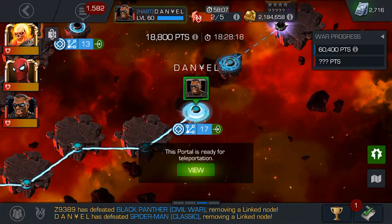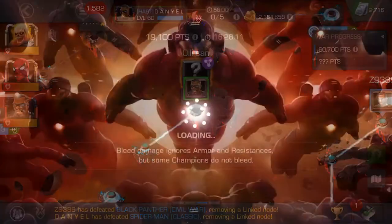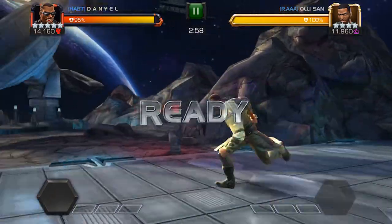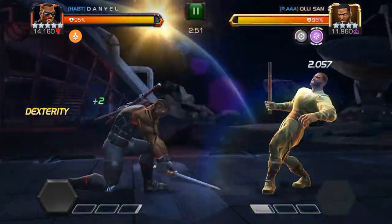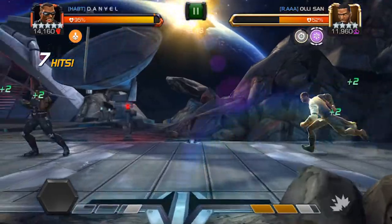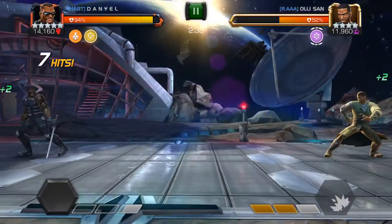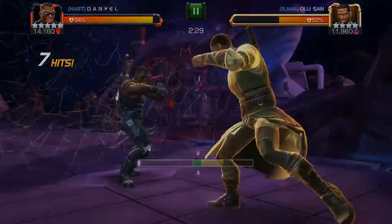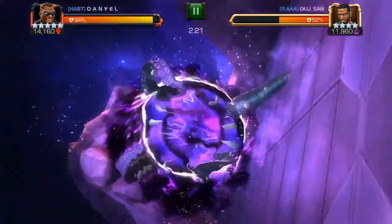I'm pretty happy with my health pool and we have one more fight with the boost. Going in with Blade — it's a duped four-star mystic champion on a power gain node, and it's a Mordo. We have Danger Sense so we are hitting pretty hard. Mordo has the power gain and with mystic dispersion he'll get to special three, but luckily we have the boost, so even Mordo's special three doesn't do much damage. The indestructible boost saved me this time and the fight is over.